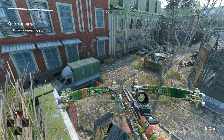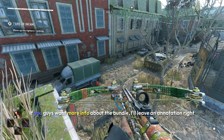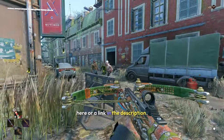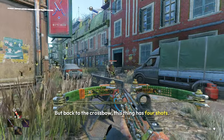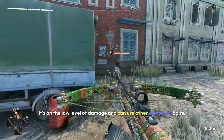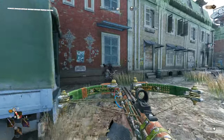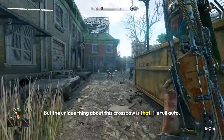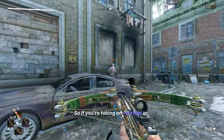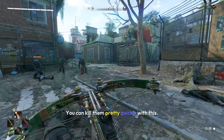Next up we have Hakon's crossbow, which you can get from the store — it's available in Hakon's bundle. This thing has four shots, it's on the low level of damage, and can use other elemental bolts. The bundle also includes fire arrows, which is pretty nice. The unique thing about this crossbow is that it is full auto, so you can shoot four bolts in less than a second. If you're taking on volatiles or demolishers — bigger infected — you can kill them pretty quickly.